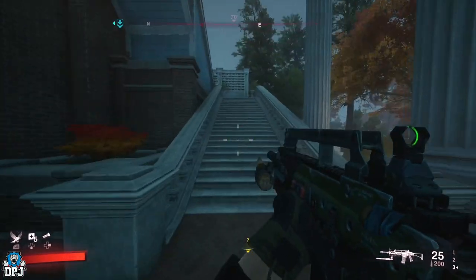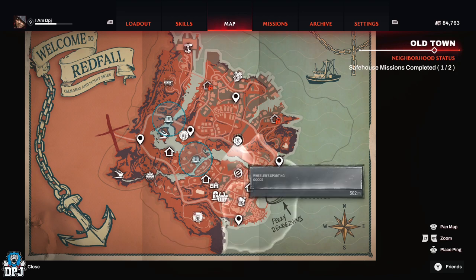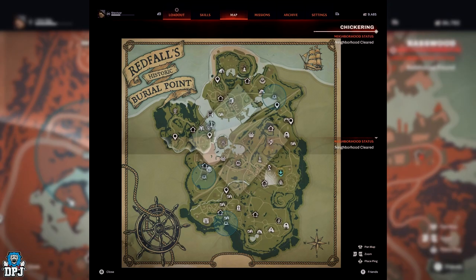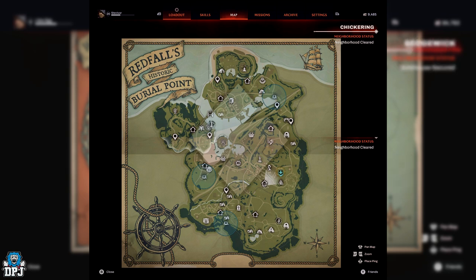Redfall Commons is the first map — if you're new to the game, there are actually two maps. There's the first map, the one you're probably on now with the fire station, and then you progress on to the second map. Once you progress to the second map, you cannot come back to the first map.